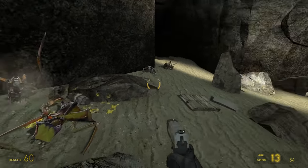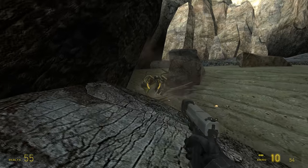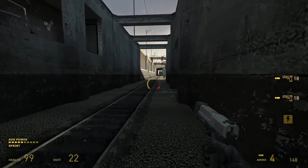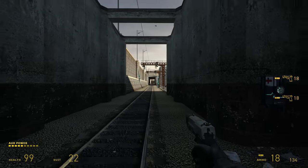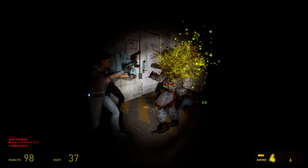Outside of Root Canal, the only time I find myself using the USP is in Sand Traps, flipping over antlions and filling their undersides with lead. It's not even that bad — it does more damage per shot than the SMG — but that accuracy. There just isn't any advantage to using the pistol instead of a shotgun or machine gun, especially compared to the first game.